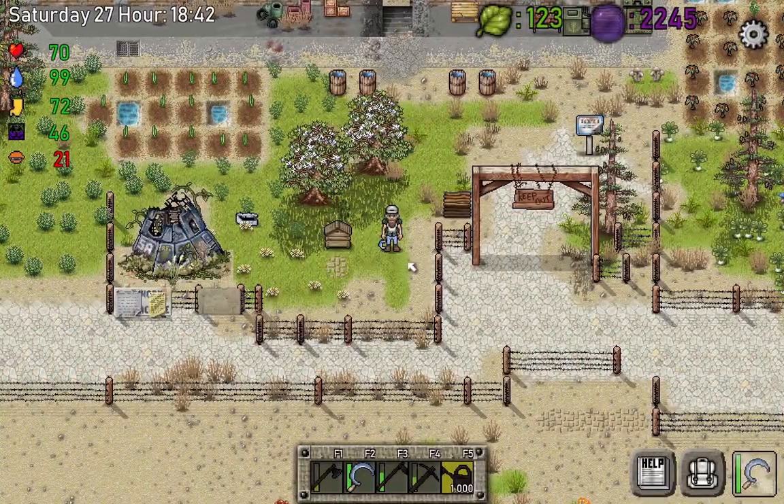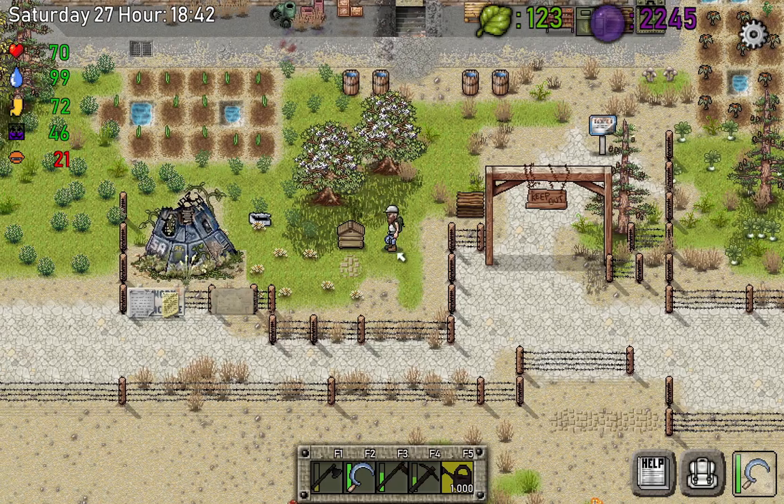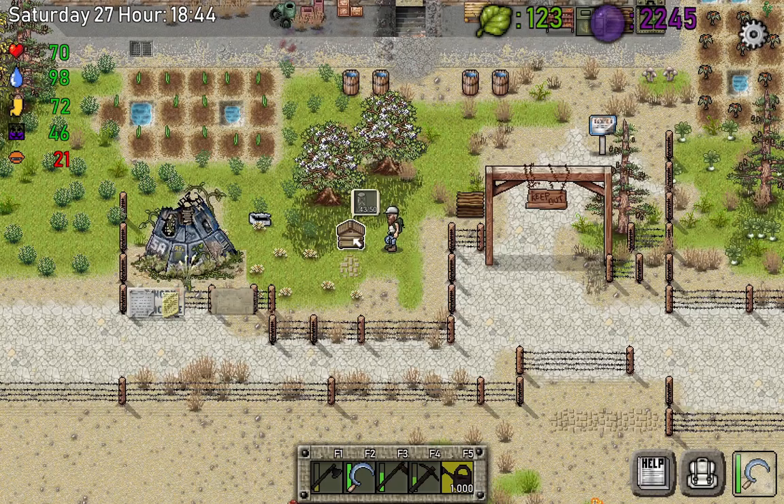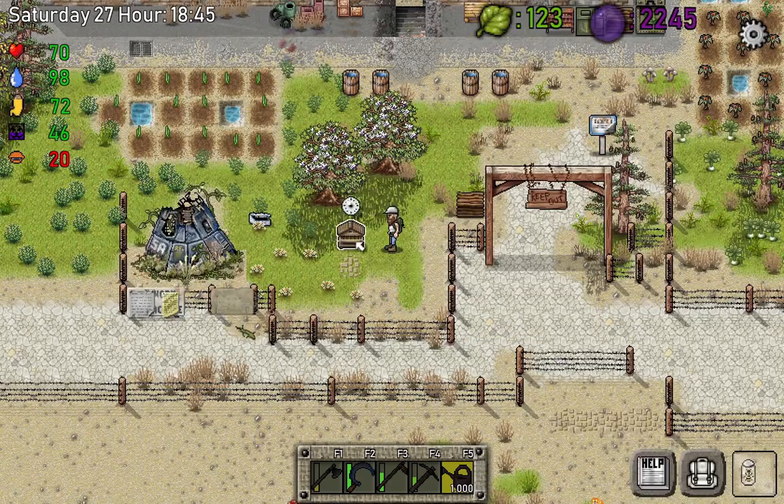I got eight extra bees but only needed seven, so let's put them in the beehive. As you can see the bees start making honey. I didn't count exactly how long it takes but most likely it's two or three in-game days to produce one honey — I'll record the time and let you guys know.